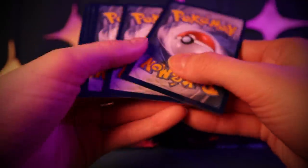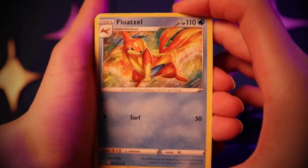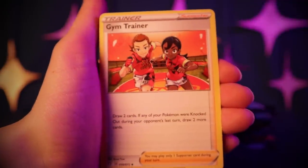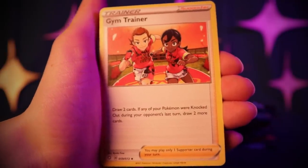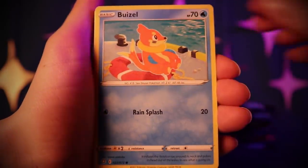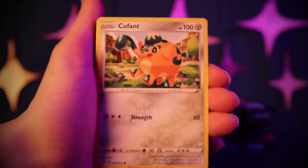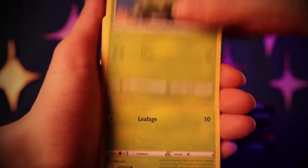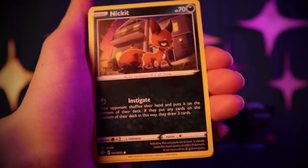I'm kind of glad they didn't do the all-rares or holo thing like they do with some sets — I think it makes it less fun when you actually do get a holo. I like those non-holo rares. Another Floatzel, Rotom, Gym Trainer — draw two cards, and if any of your Pokémon were knocked out during your opponent's last turn, draw two more cards. Weasel, Cufant — he's cute, kind of looks like he's wearing a baseball cap — Cacnea, a Gossifleur, and a Nickit reprint.